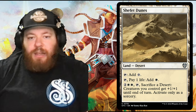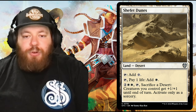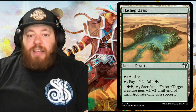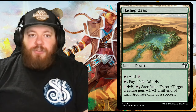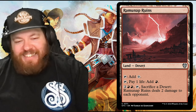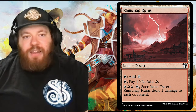Shefet Dunes is a white desert — tap for colorless, or pay a life to add white. Its unique ability: pay two and two white, tap, and sacrifice a desert — creatures you control get +1/+1 until end of turn, activate only as a sorcery. A nice little bonus when you have tokens. Hashep Oasis is the green version: one and two green to tap, sacrifice a desert, and a single target creature gets +3/+3 until end of turn versus all creatures getting +1/+1. Finally, Ramunap Ruins: add colorless or pay a life for red, and the special ability of two and two red lets you tap and sacrifice a desert to deal two damage to each opponent — a little burn for everyone. The deck runs six plains, four mountains, and seven forests for a total of 40 lands.